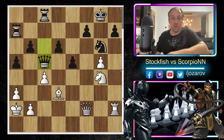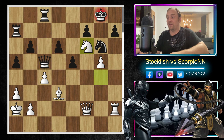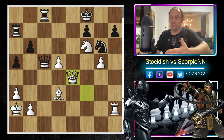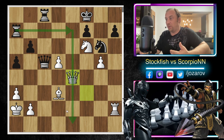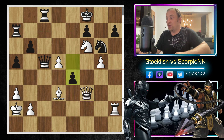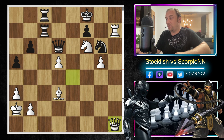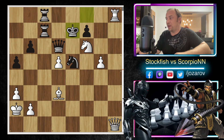In the game continuation after Queen to f2, Scorpion tried Queen to c5 to trade queens. We have Knight to f6 anyway, King to f8, Queen to e3, then d5, c-takes-d5, e4 — Scorpion is trying to open files for the rooks to activate and maybe protect the king with Rook to e7. In the continuation Queen to d6, Rook to h7 — the rook finally becomes very active. We have Rook to a8, Rook to c7, Queen to h1 — now threatening Rook to h8 or Queen to h6 ideas.